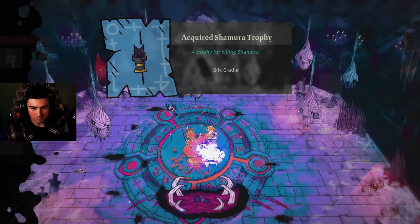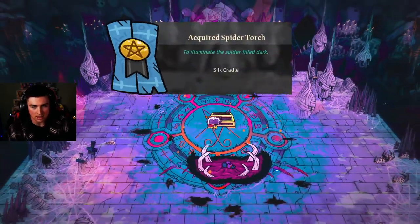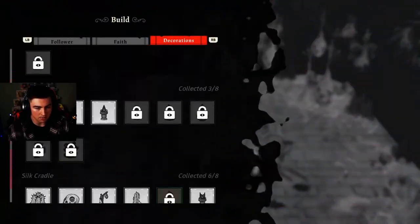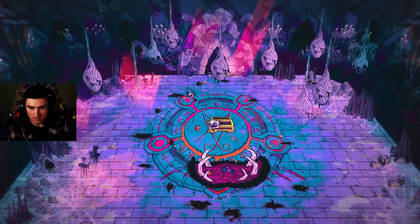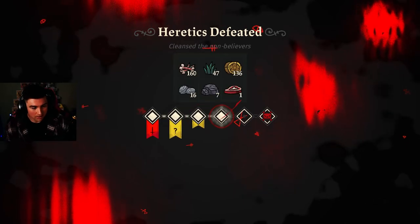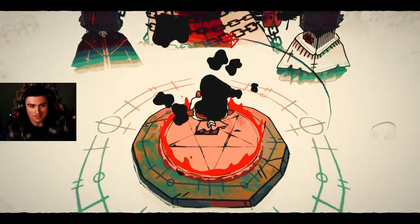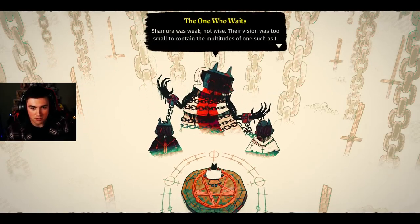Told you — who needs 710 extra damage when we can just do it without it! Oh my god, we're so good. A silk cradle! That's your drop, buddy. We only got one this time — last time we got two and I think that was for doing a no-hit. We've almost unlocked everything for the silk place, only need two more. Heretics defeated. It's time to see dad — I freed you, I hope you're happy with me. Hopefully dad's not mad.